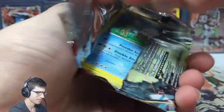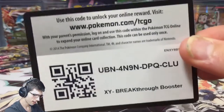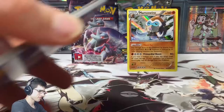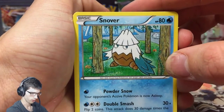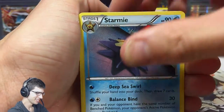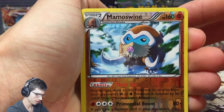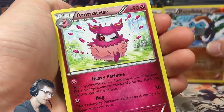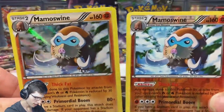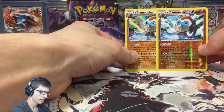We got Zoroark Break — great. Let's see if we can get some good pulls. I haven't given out a code yet — there you go, enjoy. We got Snover, Froakie, Azurill, Chespin, Chespin, Amoonguss, Starmie, Shedinja, Mamoswine Holo, and a Reverse Holo — awesome! So we got the Holo and then the Reverse Holo, and an Aromatisse. So nice. It's very rare that you get to see two rares pulled back to back like that — sometimes you'll see it in a single pack.